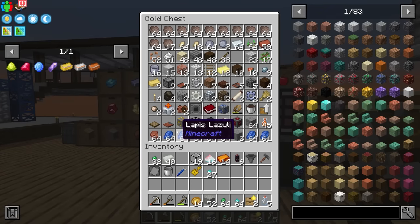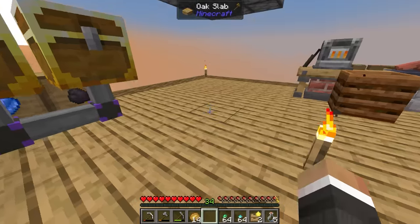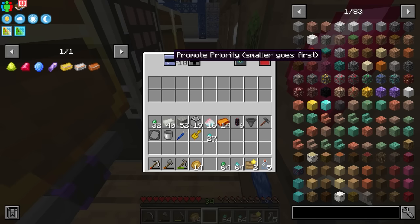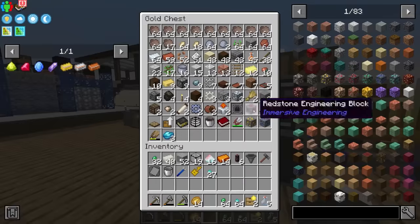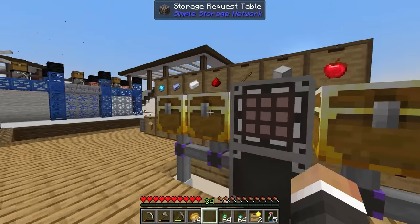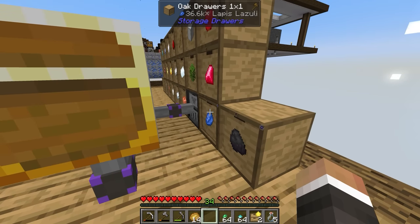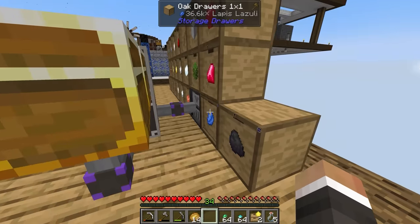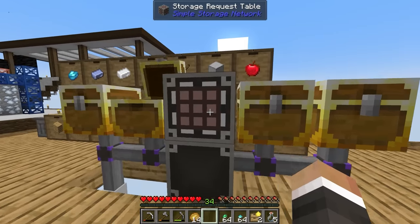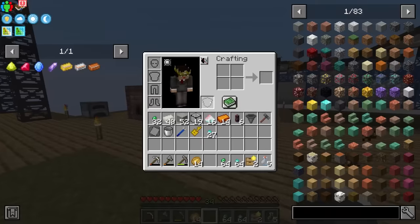We're running into some slight issues with the simple storage network not putting things in the right places. I changed the priority on this cable to negative 10 - lower number means higher priority - and set these to five so they should be last resort. But the network is still occasionally putting items into these drawers. Twitch chat suggested the network may not recognize the void upgrades, so we might just have to keep upgrading the drawers until we can switch to a different storage mod.